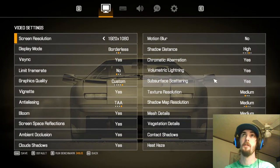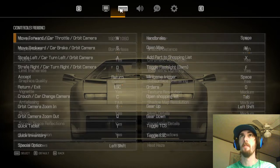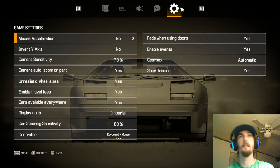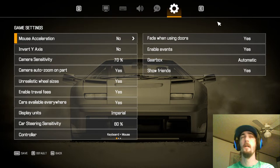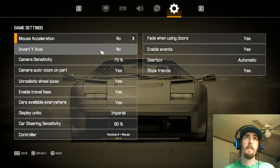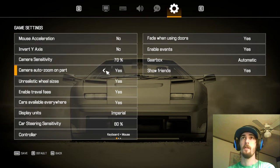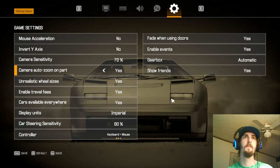I want to quickly go over my settings. Nothing really matters in terms of controls, but you might want to turn down your steering sensitivity. In the game settings — the cog symbol — there are some important settings. I'm going to turn auto-zoom on part off because now that I've played a while, I don't really like that feature. What it does is if you click on a smaller part, the camera will focus on it. We'll just leave it on so you can see.